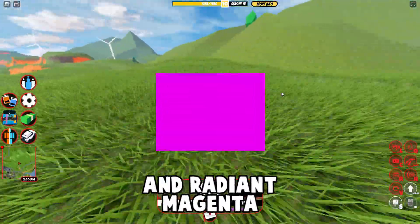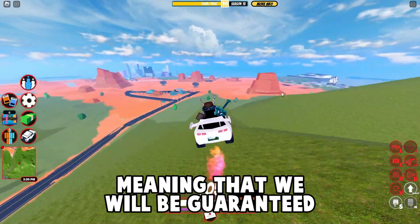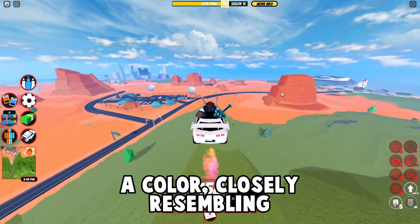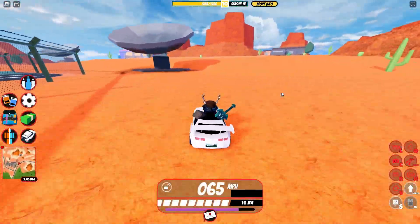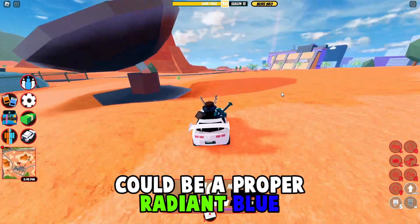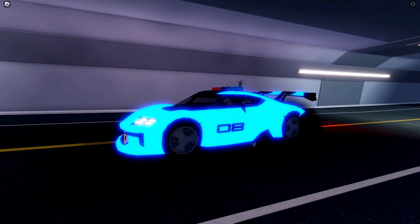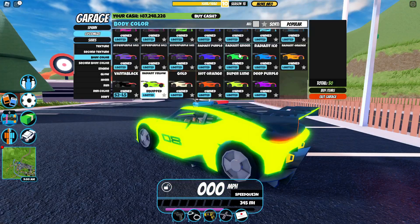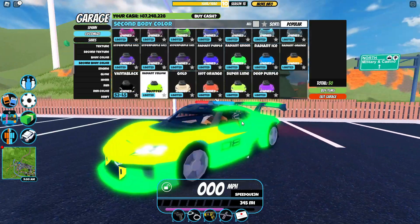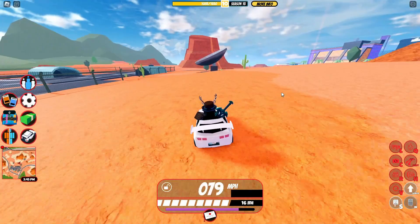Radiant Red and Radiant Magenta. Both of these are similar shades of red, meaning that we will be guaranteed a color closely resembling red. Now it is possible we will be receiving a Radiant Color that does not go on the regular spectrum. One of these could be a proper Radiant Blue that is a darker shade than Ice and would fit the beach season perfectly. We could also see a proper color of Radiant Yellow, as currently Radiant Yellow is more of a mix between green. Although it is very unlikely that we will be seeing any color but red next update.